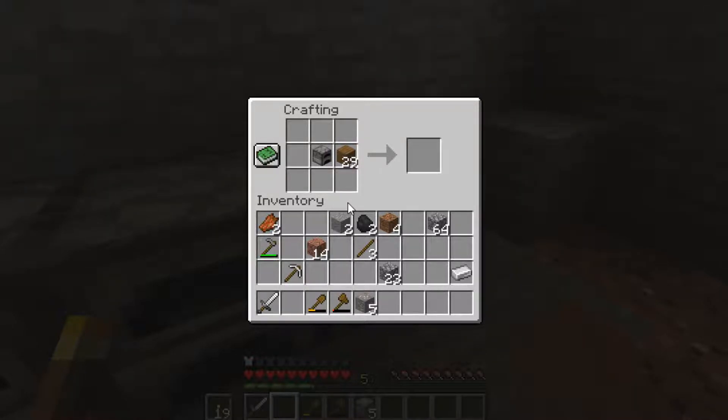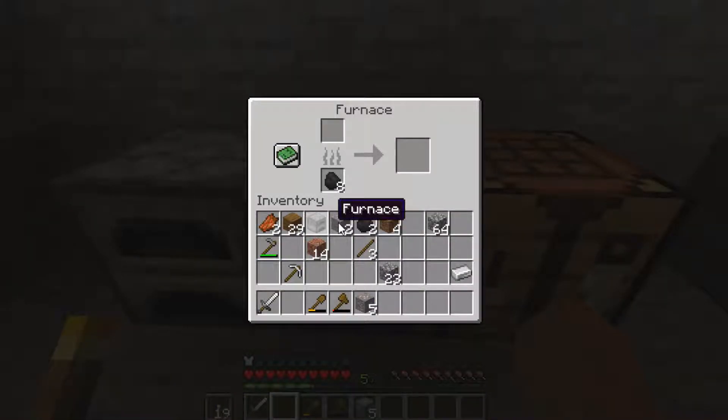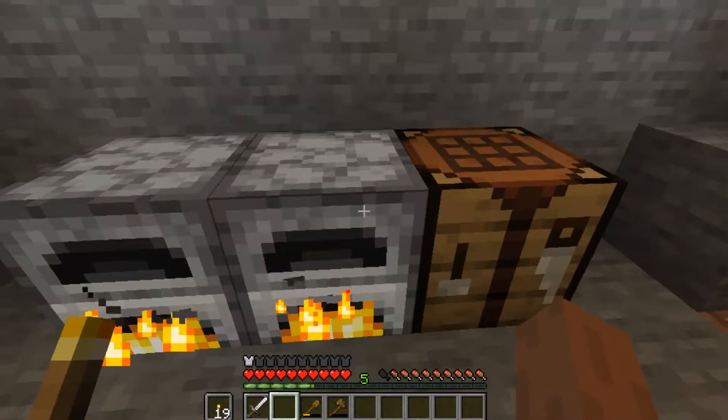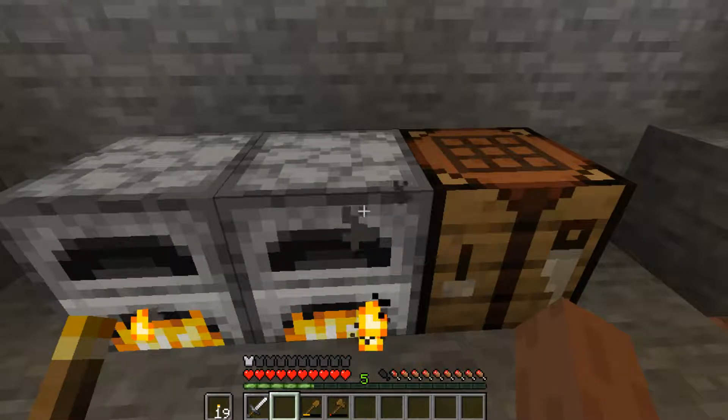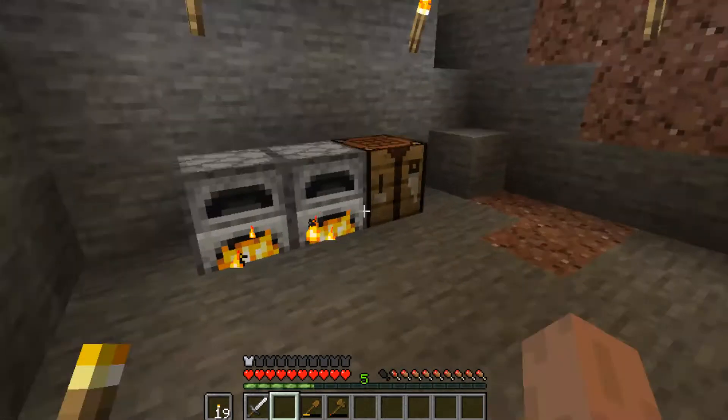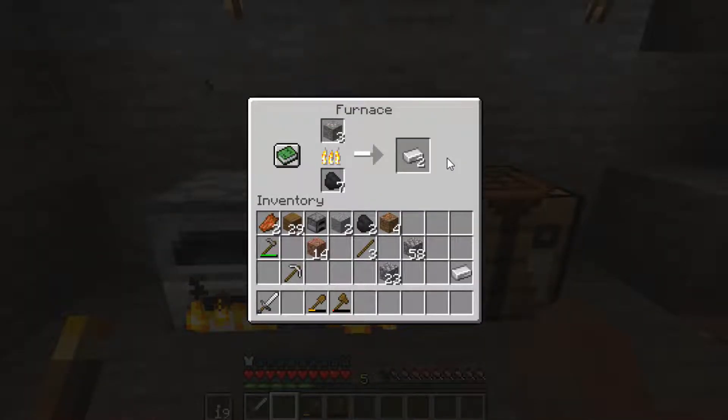Looking it up on my phone - Minecraft blast furnace. Oh, we need iron and smooth stone. So we need iron and smooth stone. We'll just put all the iron ore in the furnace and try to make two. It's kind of a waste of iron to make a blast furnace, but if we can mine up some more this will just go a lot faster. There's a lot of new recipes I wasn't aware of in Minecraft now.